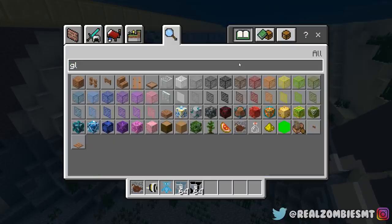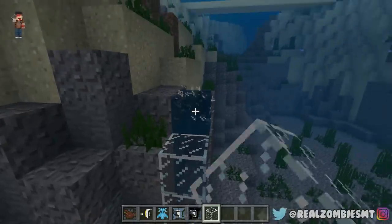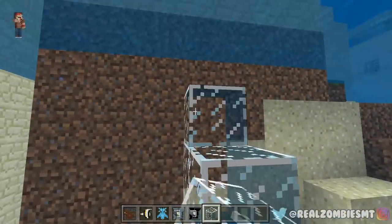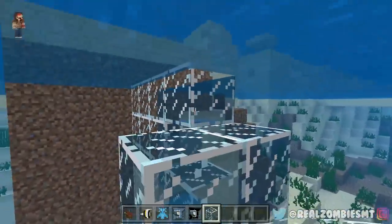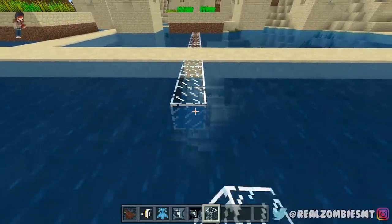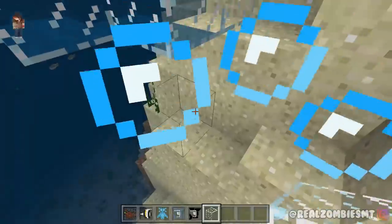We're gonna need glass to make the megalodon base. We'll get a bunch of regular glass and it's going to be like our shark containment zone — a little aquarium underwater. It's going to be pretty cool but also really big. We've gotta make sure the shark has enough breathing room to survive, but also that it's contained. Oh, it actually goes underneath the bridge — I hope villagers don't fall into the shark pit!